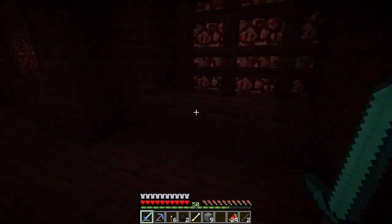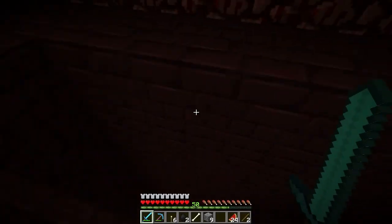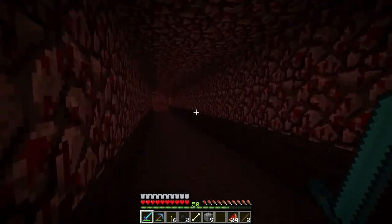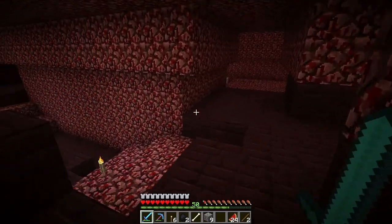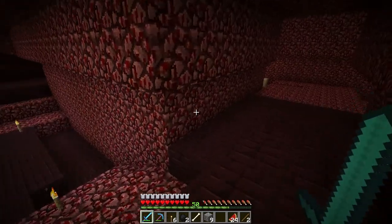I'm gonna need a lot of glass, which is why I've got a billion freaking sand in my inventory. I also have a respiration helmet on - I think that helmet's just gonna be boss for a lot of things, it's got Protection 3 on it too. I also have an aqua affinity helmet sitting in a chest somewhere, so I might mix them up.